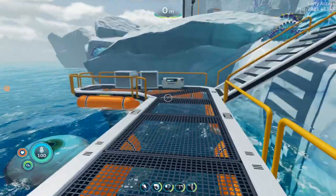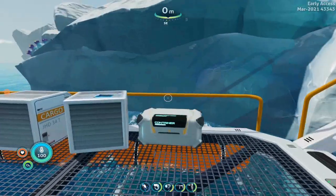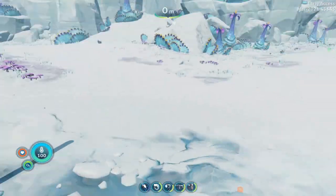I am starting here at the Glacial Bay dock. It is to the southwest-west direction from your lifepod. For this video, I am going to be using the prawn so that I can leapfrog across the icebergs to access the cave where the blue tri-valve eggs are.